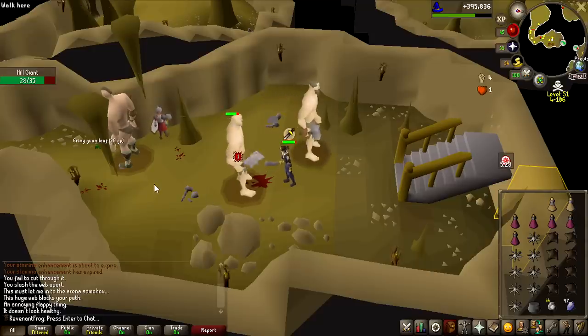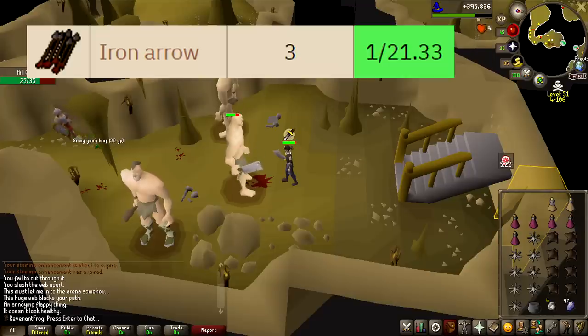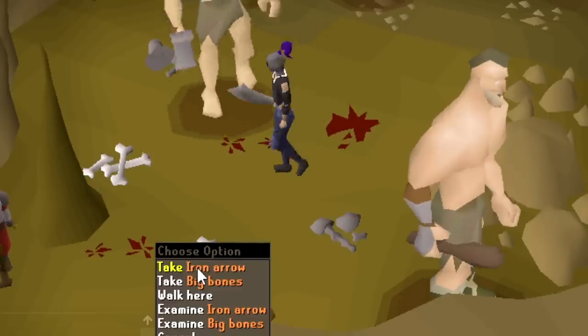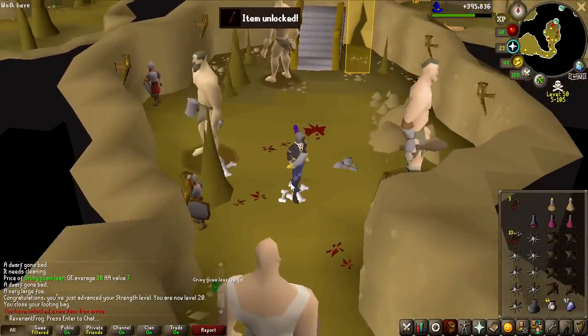Before we get into ranged training, I only have bronze arrows right now, but the Hill Giants in the deep Wilderness cave have a good chance of dropping iron arrows, which should speed up the process quite a lot at lower level. And there they are — iron arrows, my new best arrows on the account to train range with, now unlocked.